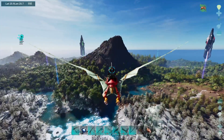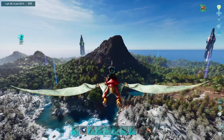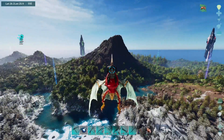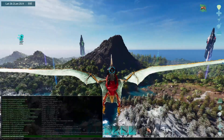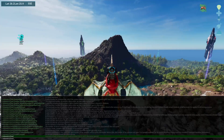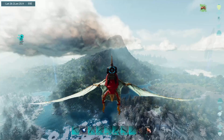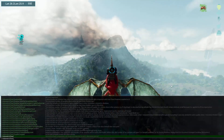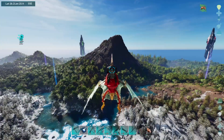Obviously, after you're done farming your metal or finding that Castoroides you were looking for in the swamp — or whatever it may be — you can go right back to it. Type r.volumetric cloud and instead of putting in a zero, you put in a one, and bam, you're right back to the clouds and all that. It can be fully reversed if you want to go back to the original way the game was meant to look.